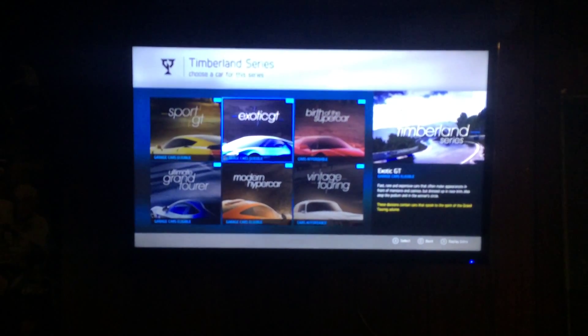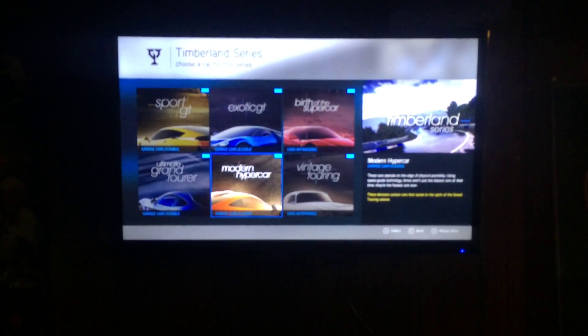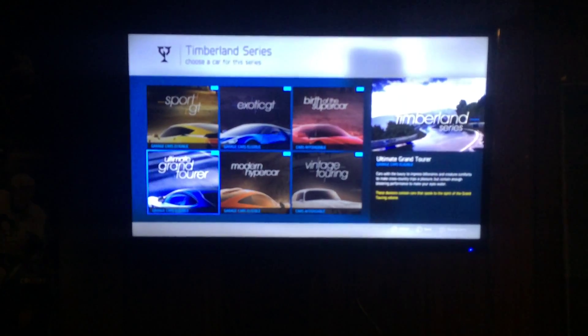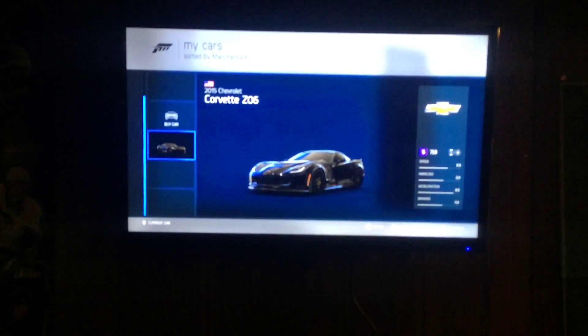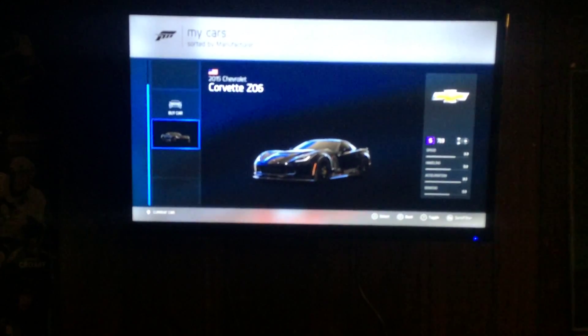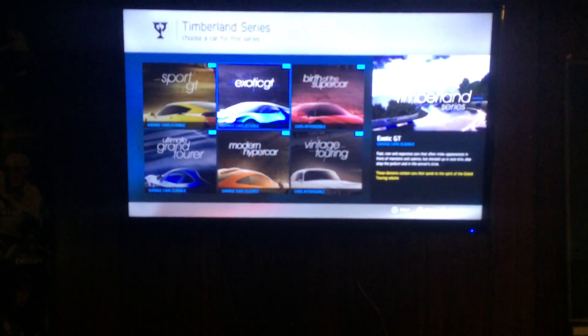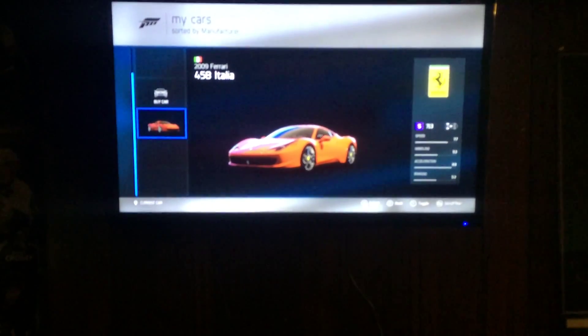So we got the Sport GT, Exotic GT, Birth of the Supercar, Vintage Touring, Modern Hypercar, and Ultimate Grand Tour. In the Sport GT I have the Corvette Z06 2015 — if you can remember I did a test drive of this car a while back in my videos. Exotic GT, I have the 2009 Ferrari 458 Italia.